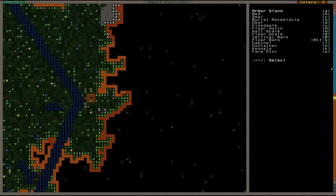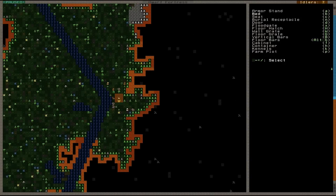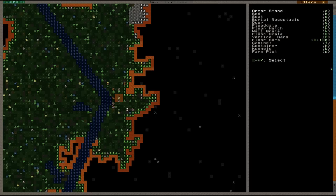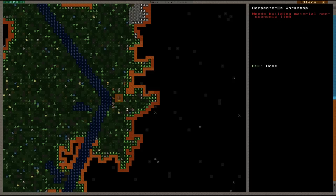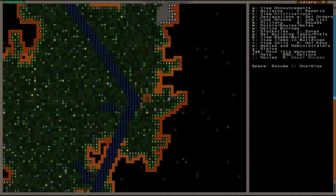B is buildings — in there you can build practically everything; we can go through workshops etc. You can move around that with your plus and minus keys. There's a great big list of things and also sub-menus, so if you go into workshops and press Enter you've got a whole lot more in there. As you can see on the right hand side, each one has a hotkey — so if you really wanted to be quick, you go B, then W, then C for Carpenter's Workshop. That's your buildings, which we'll definitely come back to.